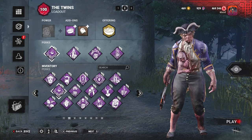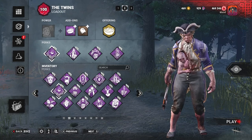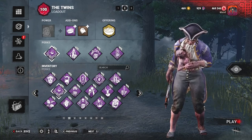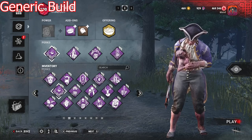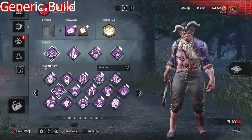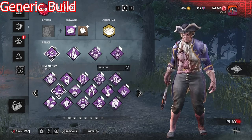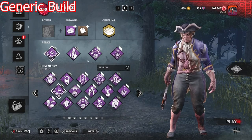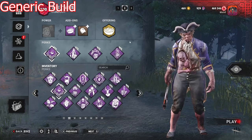Moving on to perks — basically all perks that keep survivors injured and prevent healing are going to be good, because the more survivors that are injured the more chance for a good slug and a win. My favorite build is Force Penance, Corrupt Intervention, Pain Resonance, and Dead Man's Switch. With this build you'll have good gen defense paired with Force Penance to keep people injured if they try to body block or take hits for someone. This is also a very good build when going against SWFs trying to body block for each other.